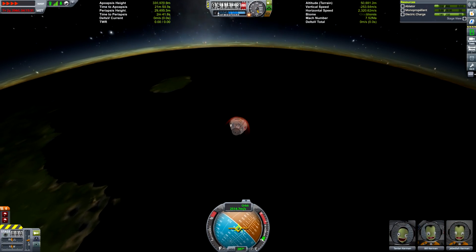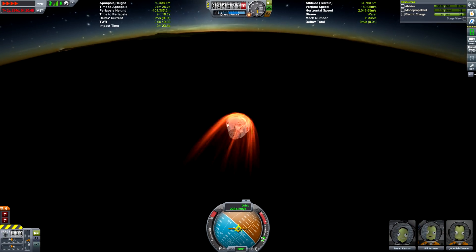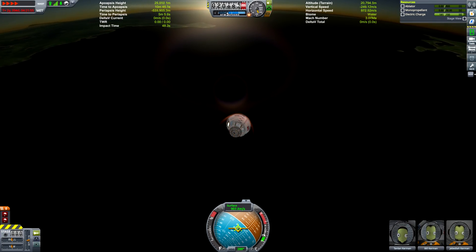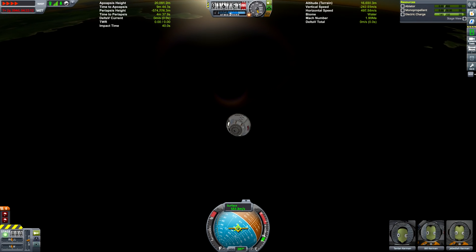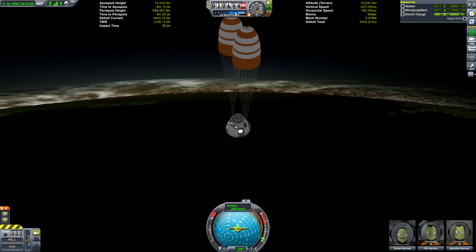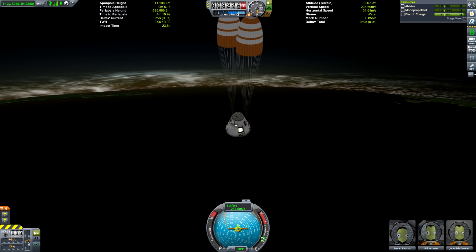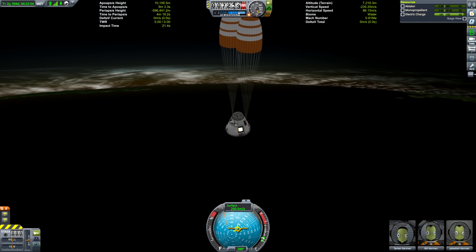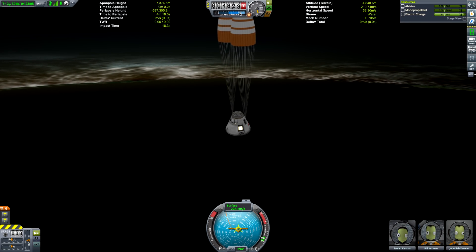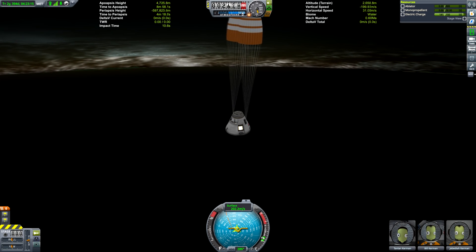We had to do two aerobrakes — the first one didn't quite get our apoapsis below the Kármán line, but it was circularized enough. We swooped around and then hit the atmosphere once again, and that did slow us down. We used up all the ablator. I'm pretty sure they've nerfed ablator — before you barely needed a tiny percentage of what the ablative shields had by default, but it seems now it gets worn down more realistically. So maybe I should start launching my ships with full ablator rather than reducing it by half. But we seem to have survived.